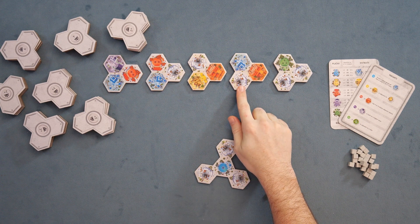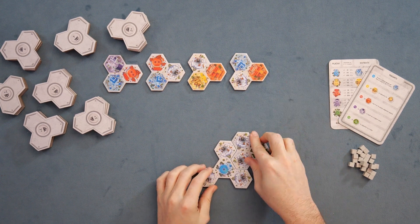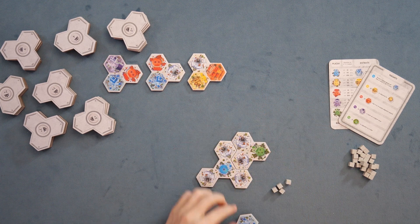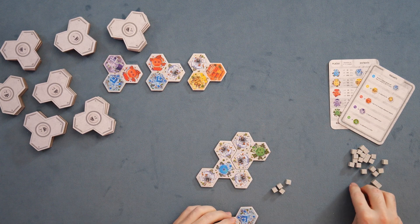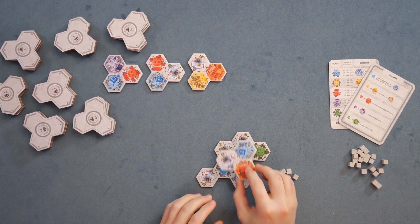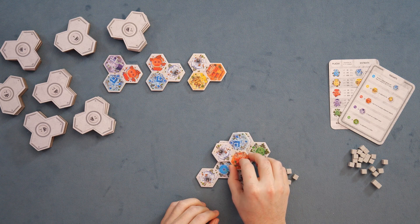Every single tile has a few things. There are going to be these white spaces which will give you currency in the game. Whenever you build over a white space — for example, if I lay a tile over that tile such that I cover three white spaces — I'll gather three white stone, put it into my own area, and be able to use those to pay for other tiles. So having those white spaces is good.